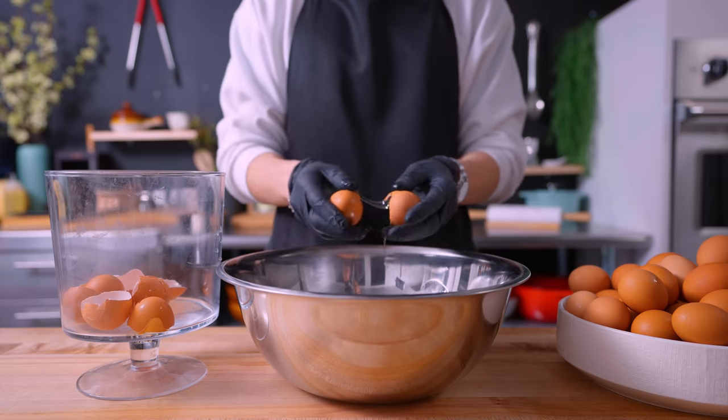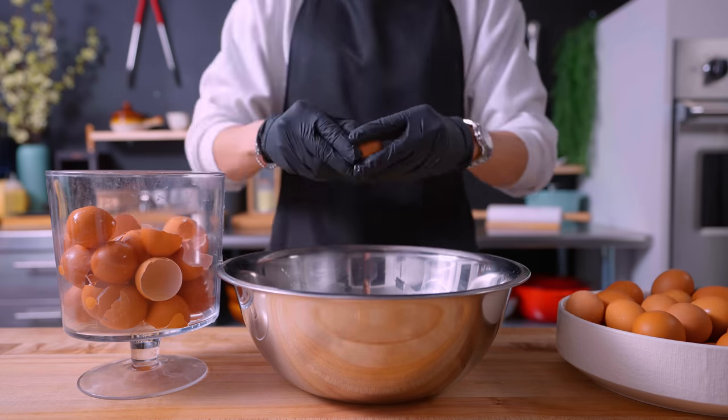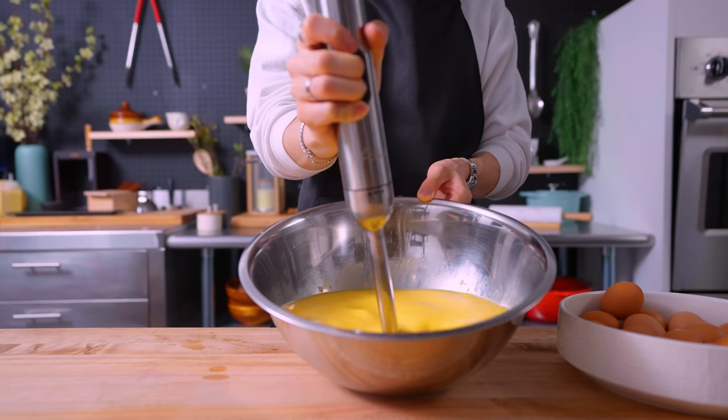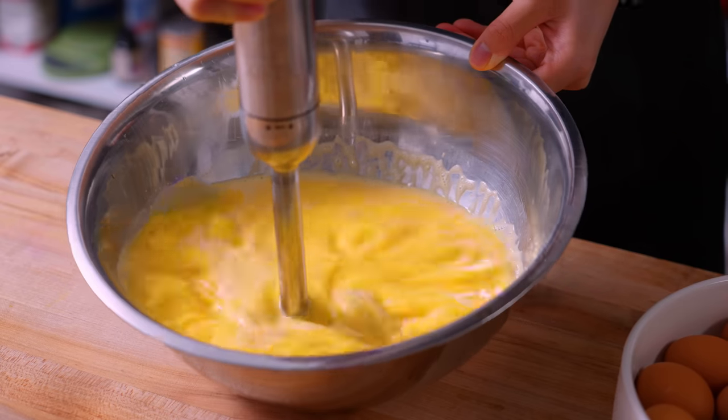So I'm going to say this one takes about 36 eggs. After individually cracking every single one into a bowl and not getting a single shell — good job Alvin — my weapon of choice to beat these eggs is an immersion blender with a pinch of salt. I found that with a large quantity of eggs, this is probably the best course of action. No streaks, just yellow.